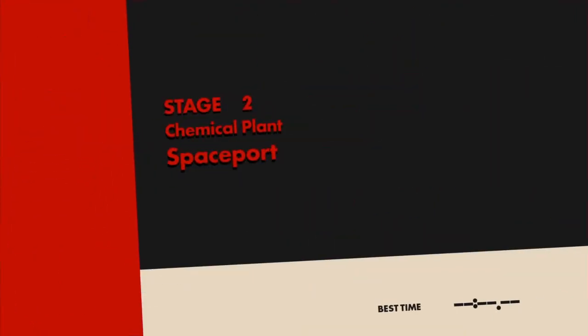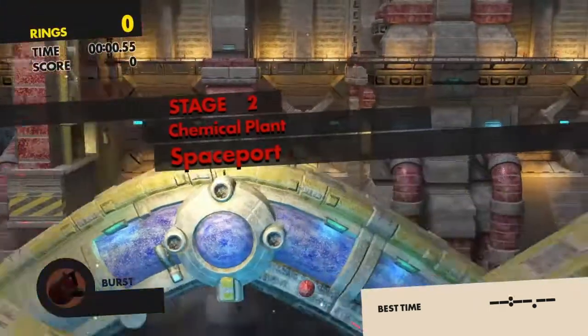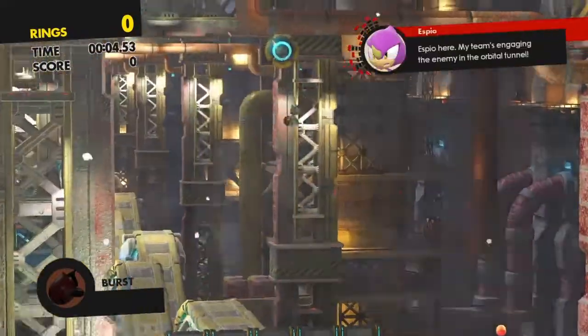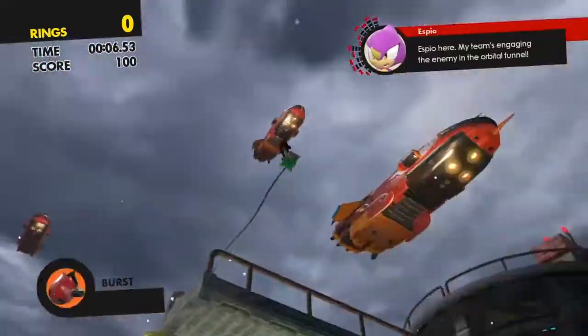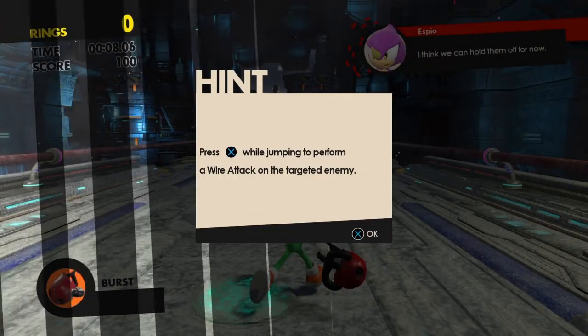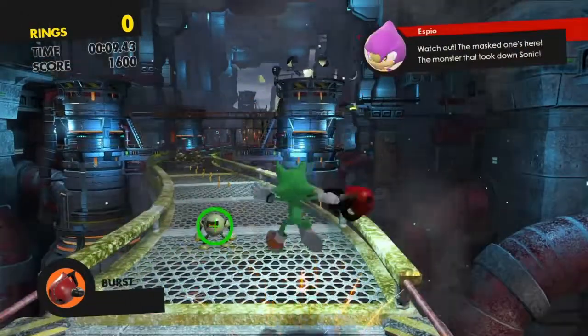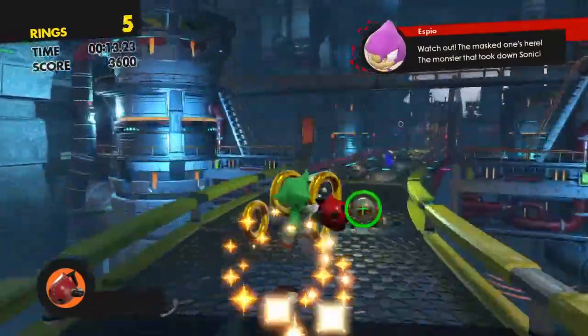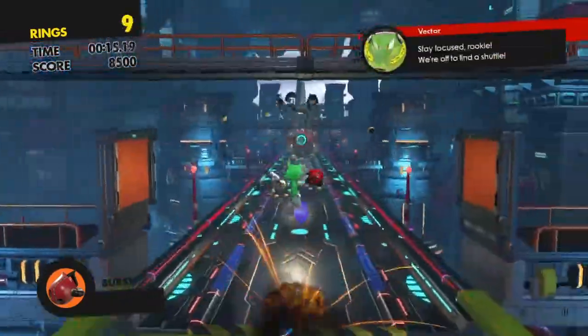Chemical Plant — oh, I used to hate this level in the original Sonic games. Espio here, my team's engaging the enemy in the orbital tunnel — I think we can hold them off for now. Wait, watch out — the last one's here, the monster that took down Sonic. Hey, focus rookie, we're off to find a saddle.